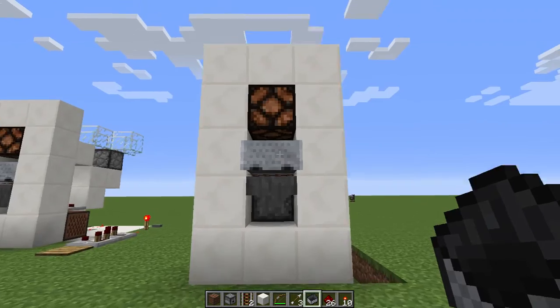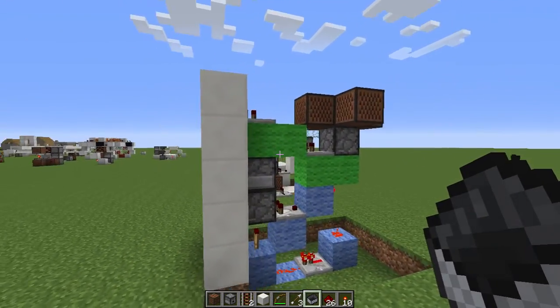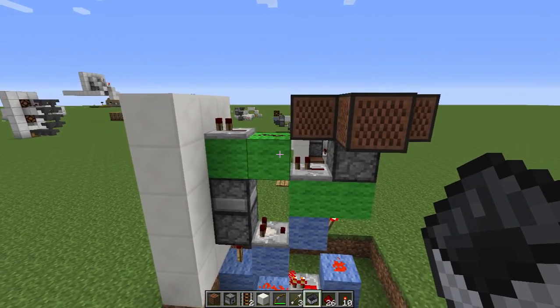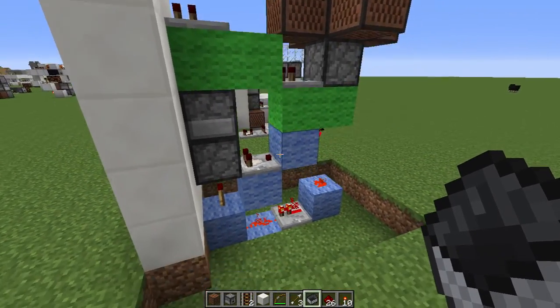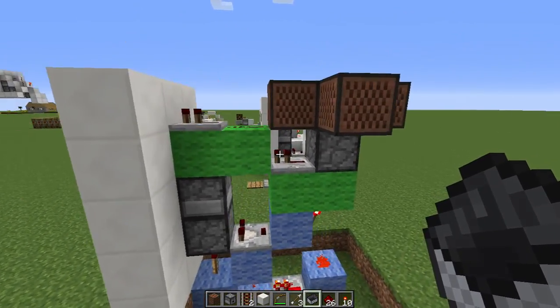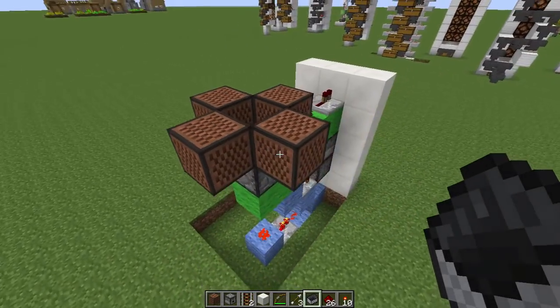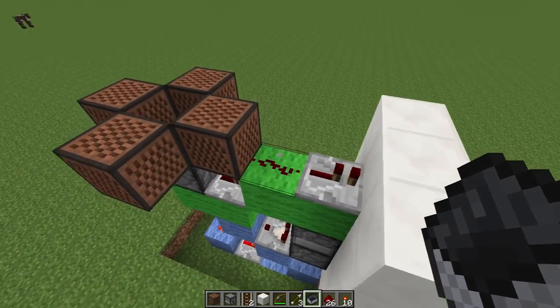It looks pretty much the same from the front — same faceplate dimensions — but come to the side and it's only one block thick. It is one or two blocks higher and you do need the redstone and the repeater down here. But other than that, it's basically your exact same design but in one-block format, or one-wide format.